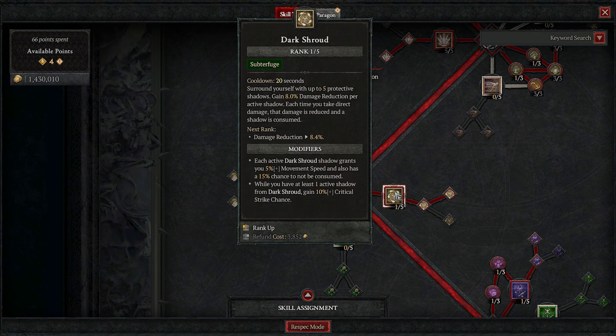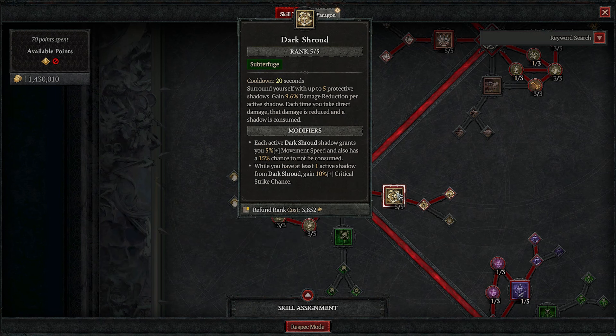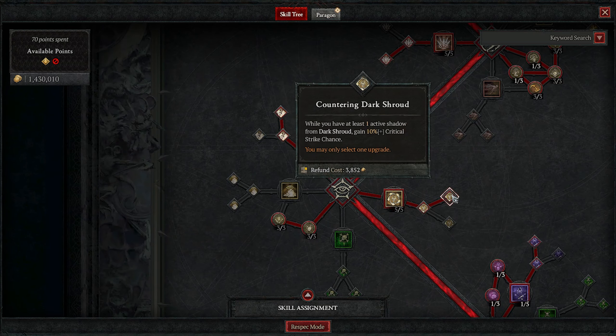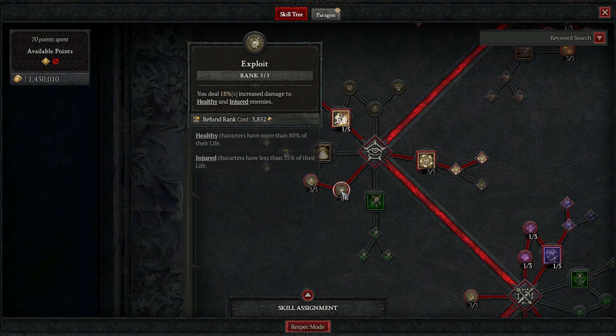Then we have Shadow Step — this is our main movement. It gets you across the map pretty fast and gets you out of problems. You can also Shadow Step to elites or the purple ones that are shielding everyone and just take them out — it makes them vulnerable. There's an enhancement where using it reduces its own cooldown. I only put one point in here; it's more of a mobility skill.